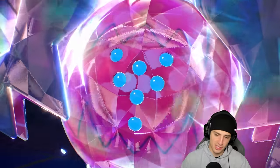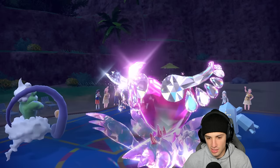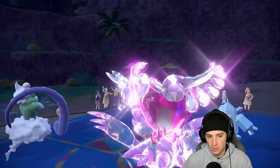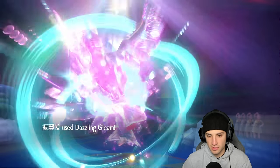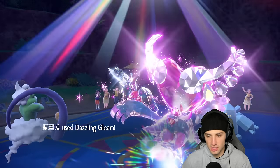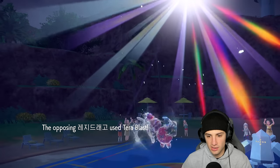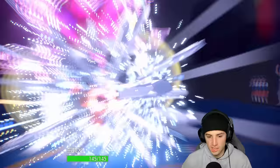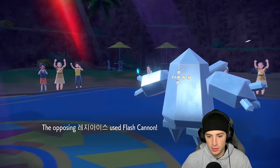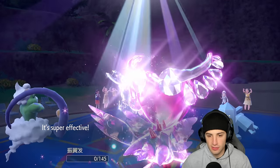Regidrago pops a Steel Tera type. Sunny Day gets popping — we just want the sun out to help the squad, especially late game. Tera Blast flying comes in — how much damage is this doing? Regice is actually rather bulky. Tera Blast flying here, that's going to be the end of Flutter Mane — actually, Flutter Mane survives! Beautiful.